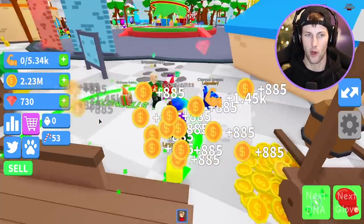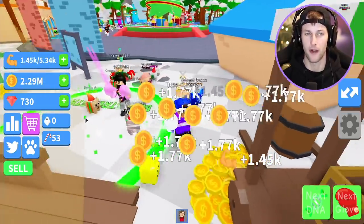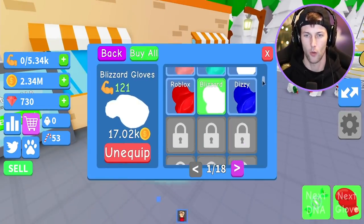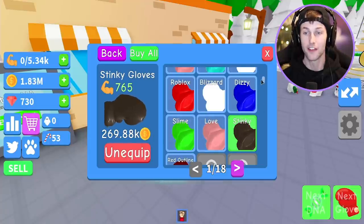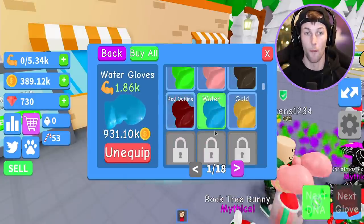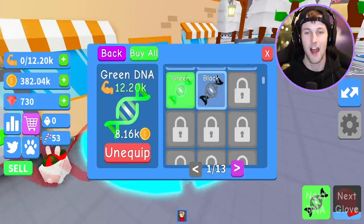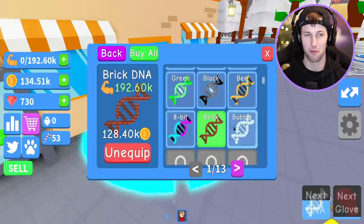I'll be back to defeat you Santa, don't worry. I can just stand here and spam the sell button every single time — look how many coins I'm getting. I couldn't even imagine if my DNA was so much higher and I had better gloves. We need to upgrade our gloves and DNA. We got the dizzy gloves, the slime gloves, the stinky gloves — but one of them cost so much I went broke again without paying attention to the price.